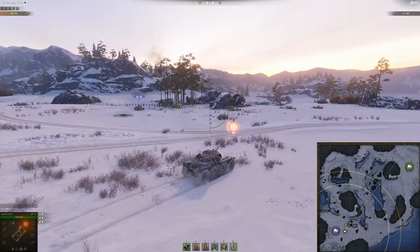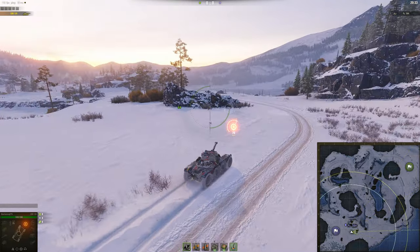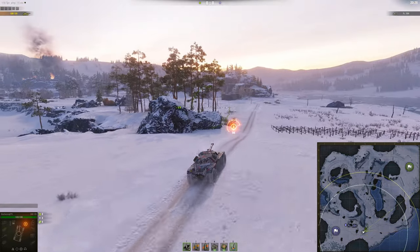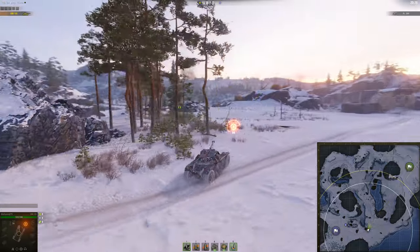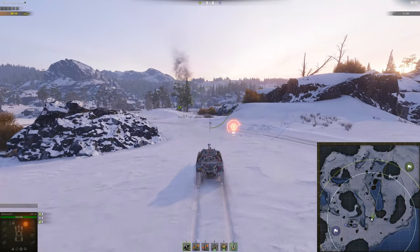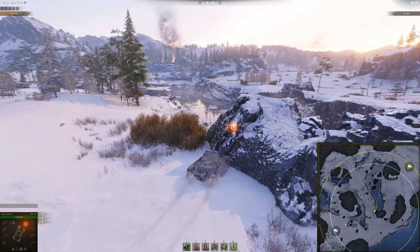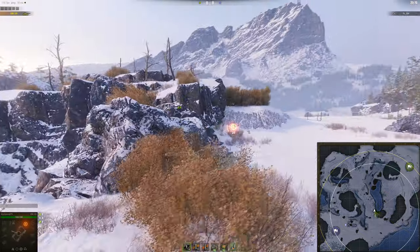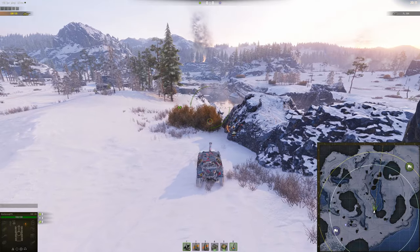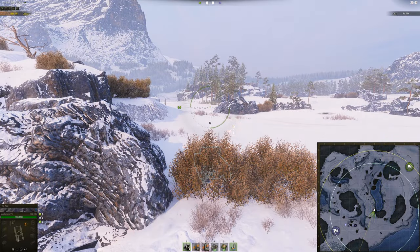Now for the other side of the map — this bush right here is where you want to be early on in the game, in basically any light tank. The same as D7 is great for any light tank, this position is exactly the same. You actually have two choices, although not really, because you want this bush. If someone else is in this bush, you could try and go up there, although it's not really as good up there compared to down here. Just make sure that you are in the bush and not off to the side, because then you'll get spotted.